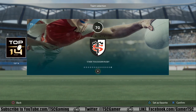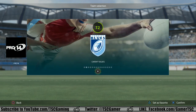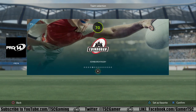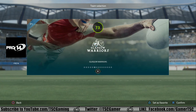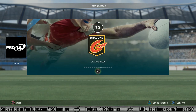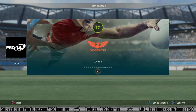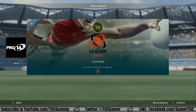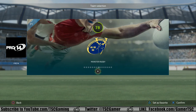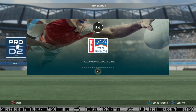Moving on to Pro 14, we've got Benetton Rugby, the Cardiff Blues, the Toyota Cheetahs — I like that logo, the team doesn't seem very good, but I like that logo. Connacht Rugby, Edinburgh Rugby, the Glasgow Warriors, Leinster Rugby, Munster Rugby with a high score of 78. You've got the Dragons, the Ospreys, the Scarlets — and hey, if somebody went to Rutgers and represented the Scarlet Knights, maybe I'll select them. Ulster Rugby, Zebre Rugby Club, and the Southern Kings — a pretty nice selection there. And then lastly, we have Pro D2, the second division of France, with all these clubs.